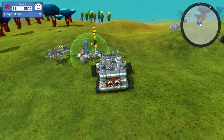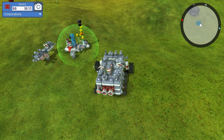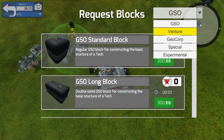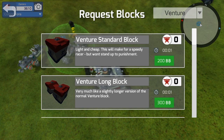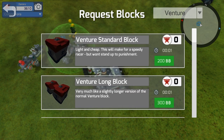Hey guys, welcome back to another episode of Terratech. We're going to continue where we left off. I wanted to build myself another bot using the Venture blocks — we got the standard block for $200 and the venture long block, twice as big, for $300. You actually get somewhat of a discount buying the bigger ones. I've been told the longer ones have twice the hit points as the single one.